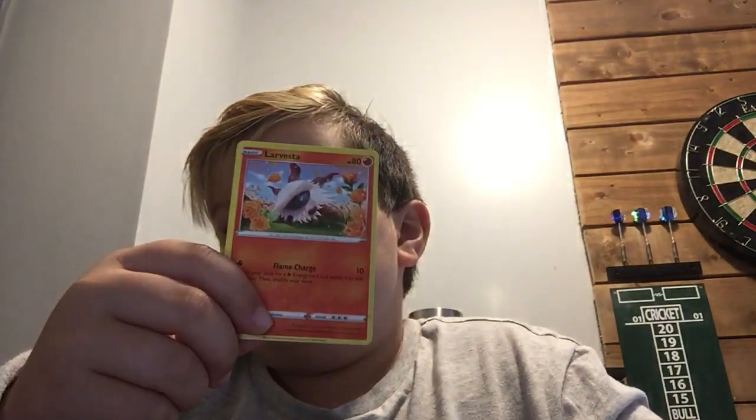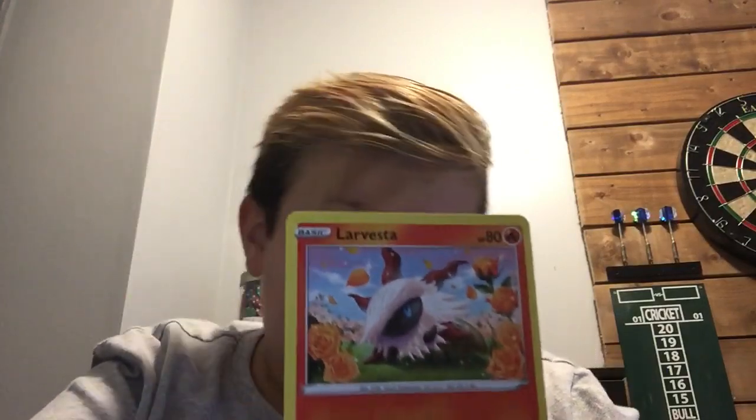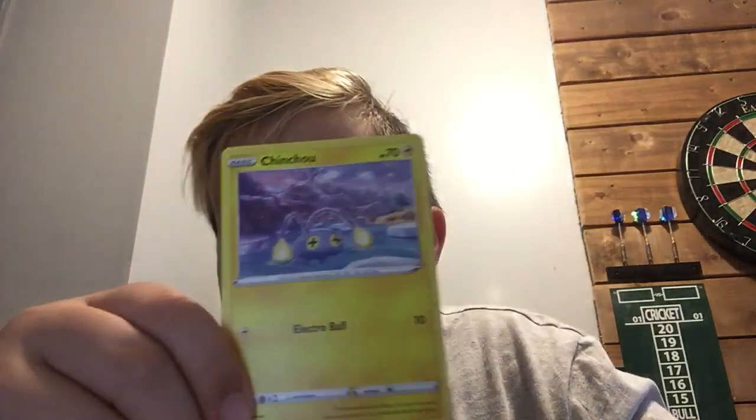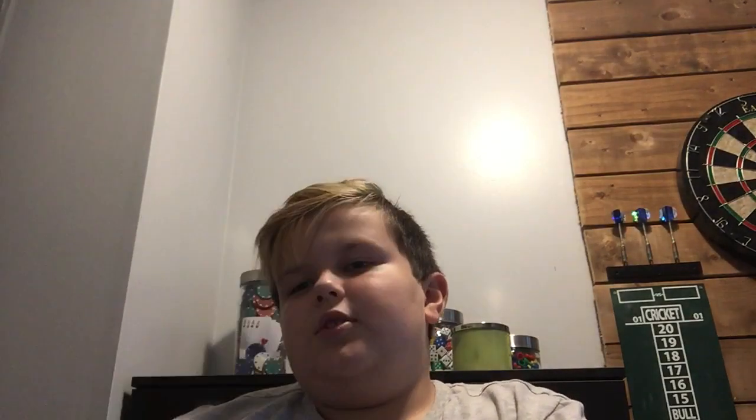Get the heck out of here, box. Another Pokeball. He has long hair like me — yeah, I have long hair. Energy. It looks like a teddy bear or something. Fire energy. I feel like if you get a fire energy, there's a chance of like a Charmander or like a Charizard.